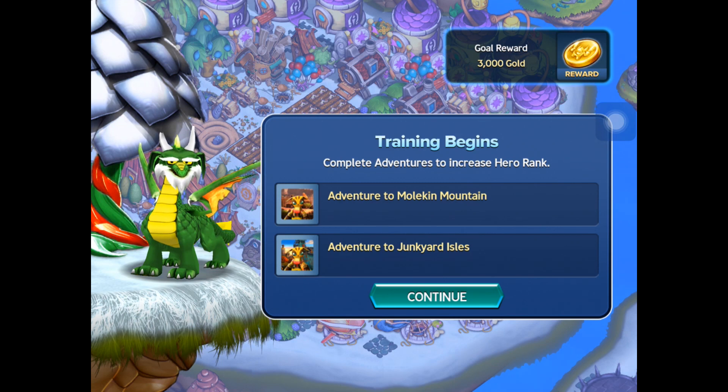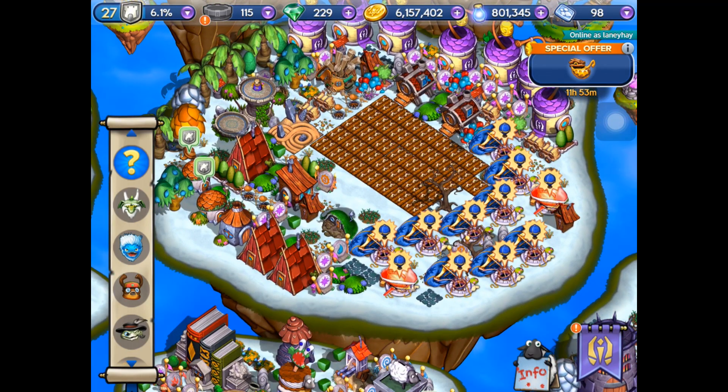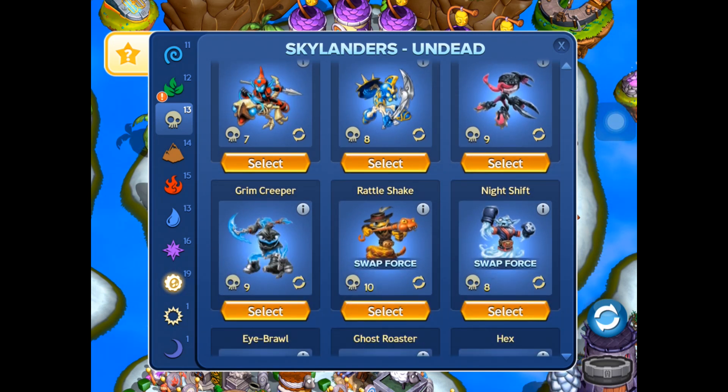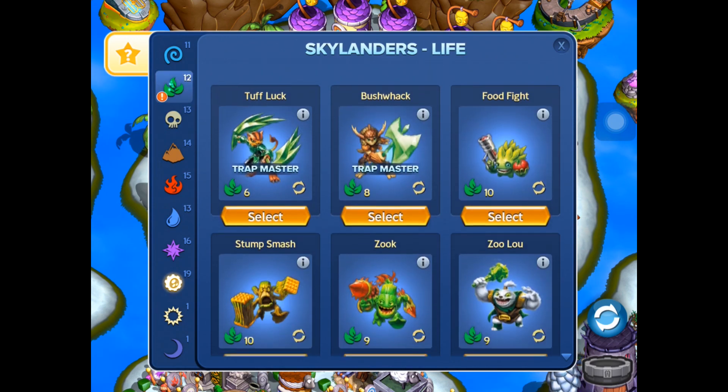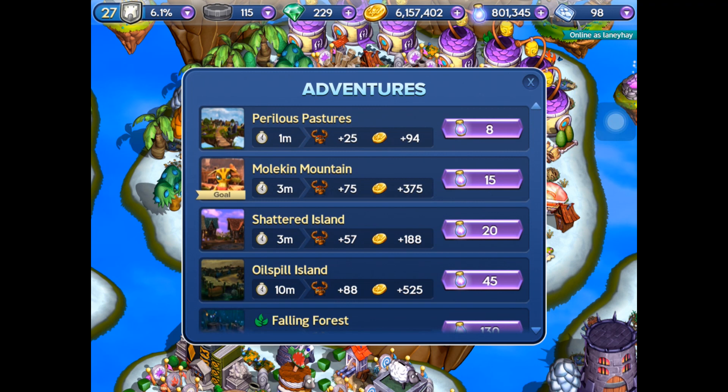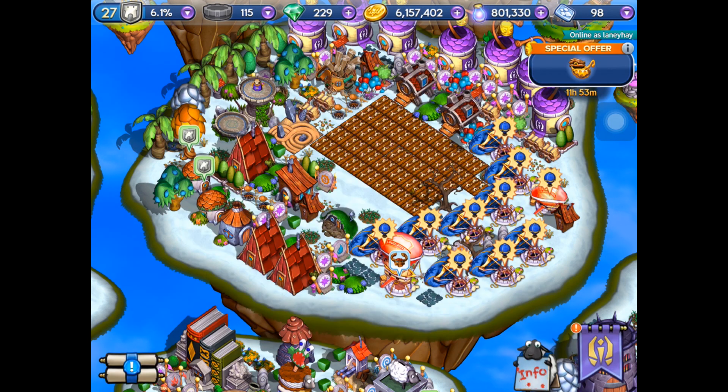Complete adventures to increase hero rank. Does that mean they will level up now? I don't know. Adventure to Mulliken Mountain - should we have a look? Who should we send? Sentry Rex - this is on level 10. Mulliken Mountain - he can go. That's only going to take three minutes. We'll have to try that then, won't we?